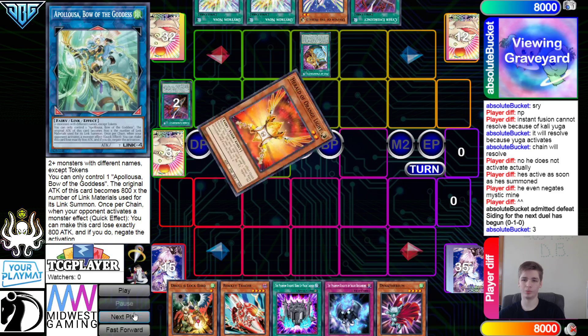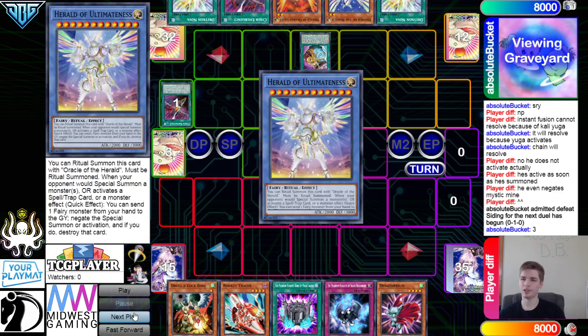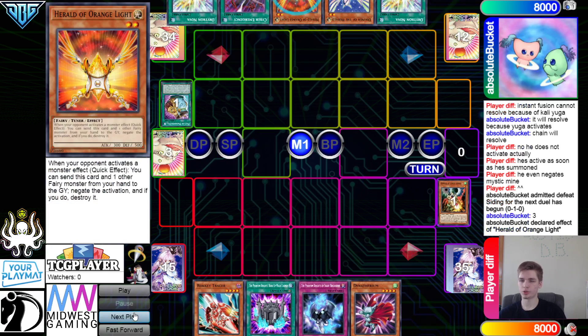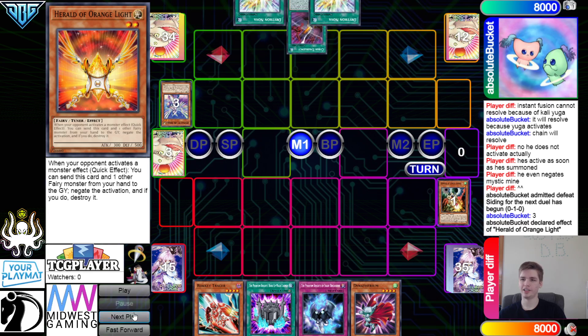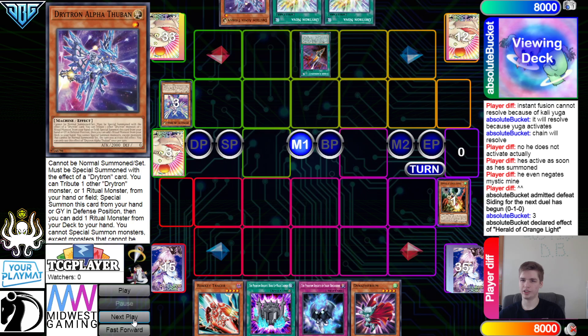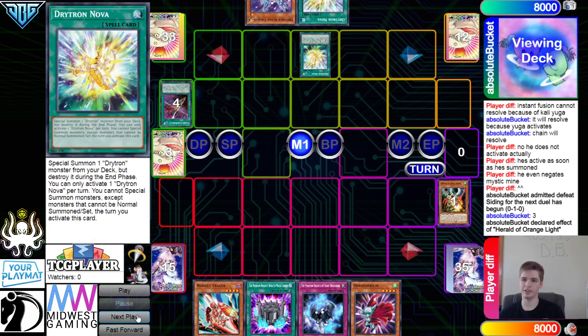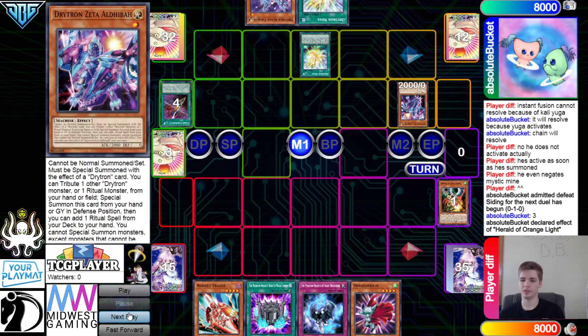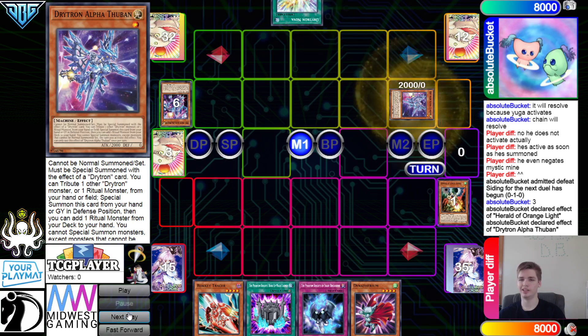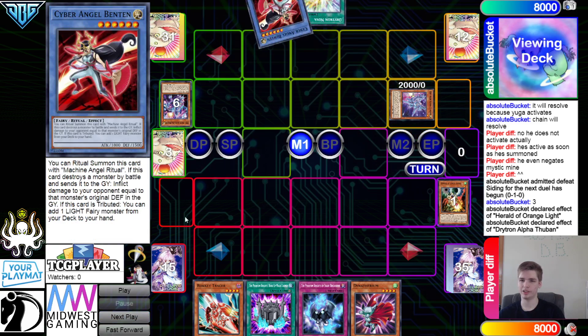Starting off the turn, they activate Prosperity and banish three. Let's see — will they see an out to the draw? They see Unlock Bird and they do. They put those back, drop the draw, Unlock Bird chains, Orange Light goes ahead and negates that. Now they have full combo. They activate Ghost, search Alpha, then activate Nova. Nova summons out Zeta, and Alpha effect tributes Zeta to summon out and search Bend 10.